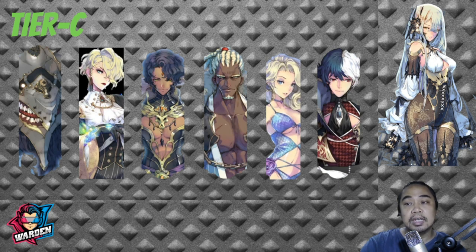Number three in Tier C would be FC Baraka, the black fate core. He is actually just slightly less effective than the blue fate core Baraka. He is a very fast hero with very high speed and is great for immediate impact or damage in the game.